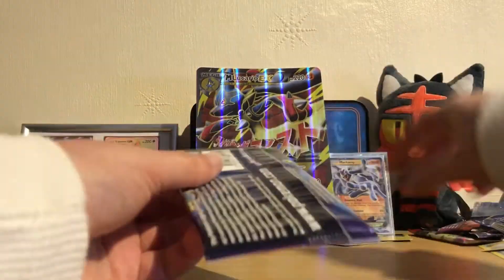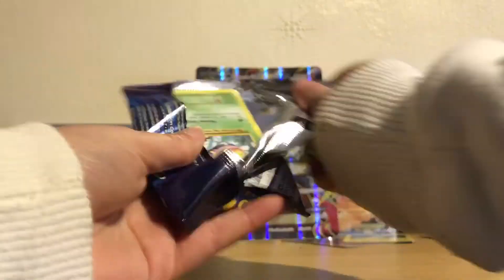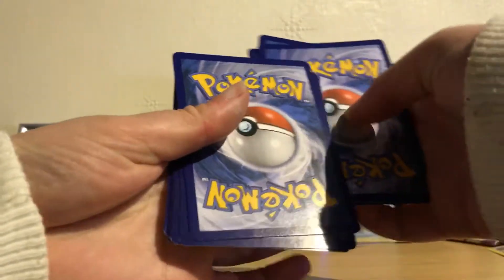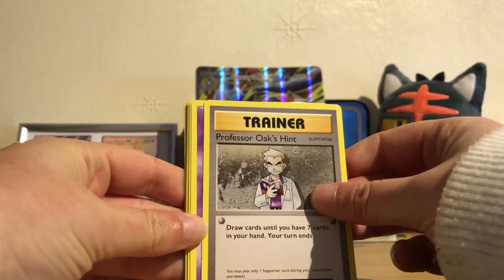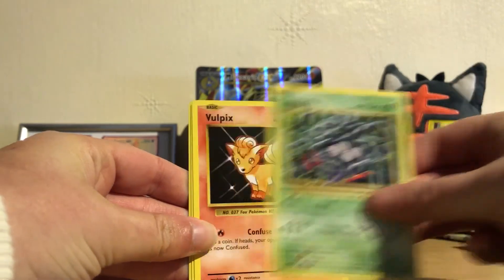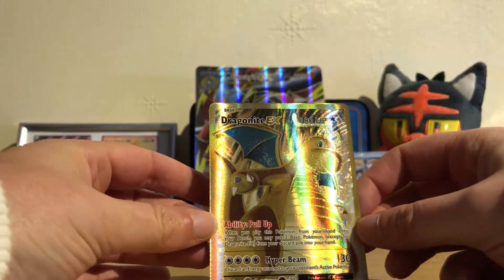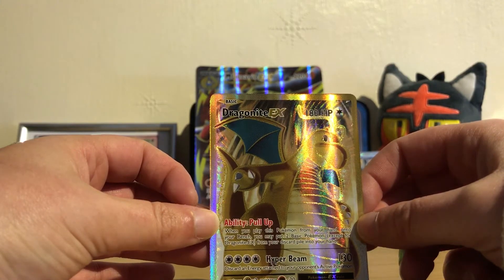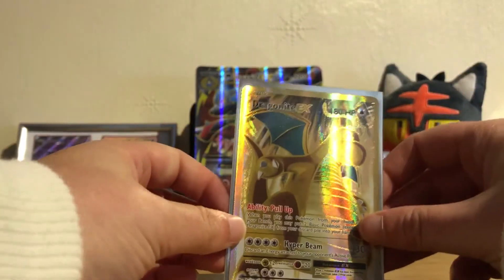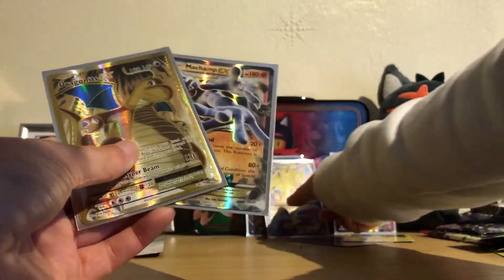The final pack is Evolutions, which is one of my favorite sets — the first set I started collecting recently. We have a Professor Oak's Hint, Cofagrigus, Maintenance, Weedle, Machop, Tangela, Vulpix, Fire Energy — reverse holo is a Paras — and the rare is a full art Dragonite EX! Absolutely amazing, I really wanted this card for a long time and was actually tempted to buy it. Pulling it out of this box is absolutely amazing.